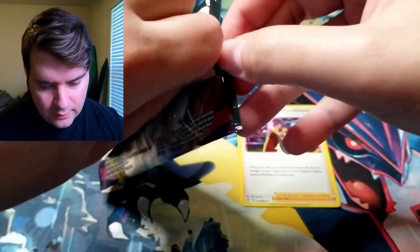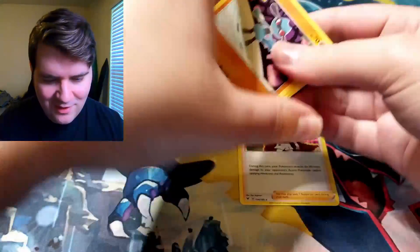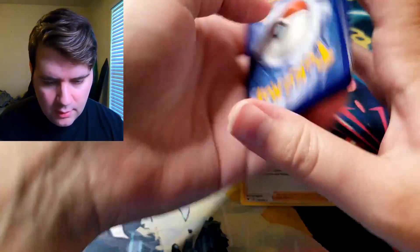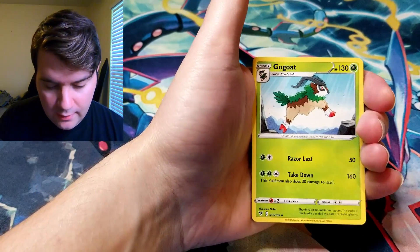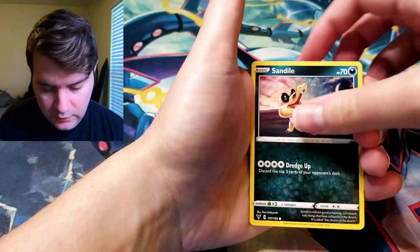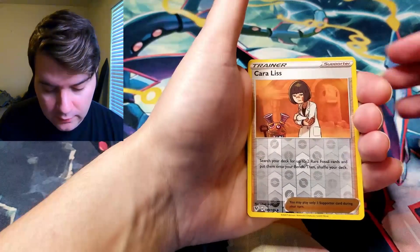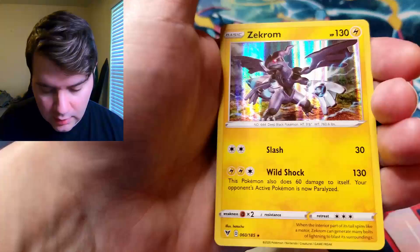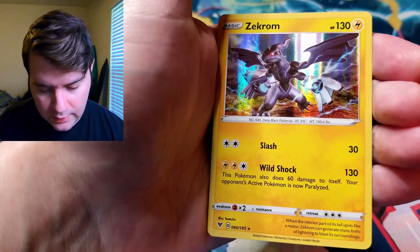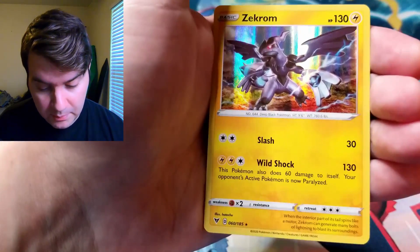Fire Energy. Go-Goat, Carkol, Stone Energy, Riolu, Sandile, Wailmer, Weedle, Beldum. Carkol Reverse and a Zekrom Holographic. Zekrom is one of my favorite legendaries as of the last few generations for sure — really cool looking Pokémon. It's a big electric dragon.